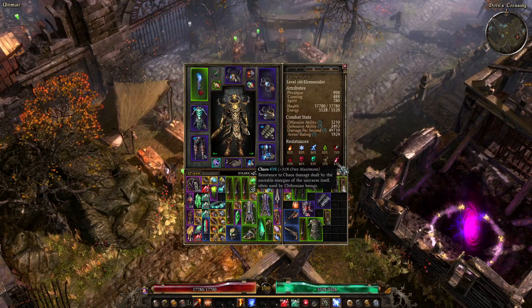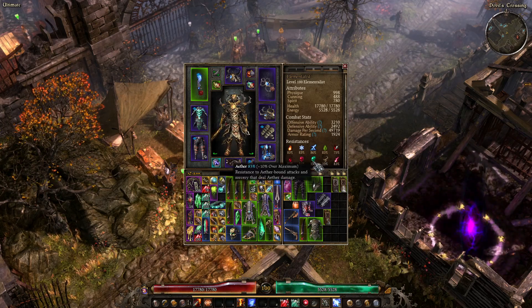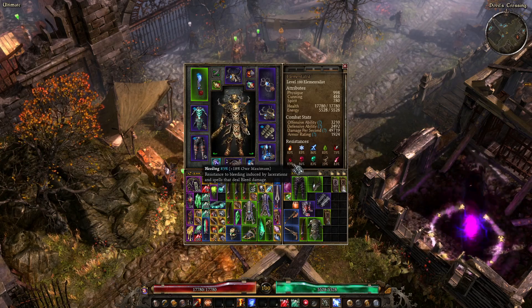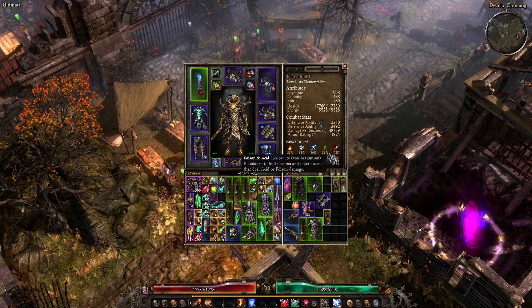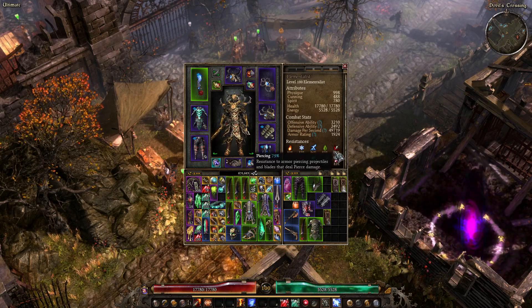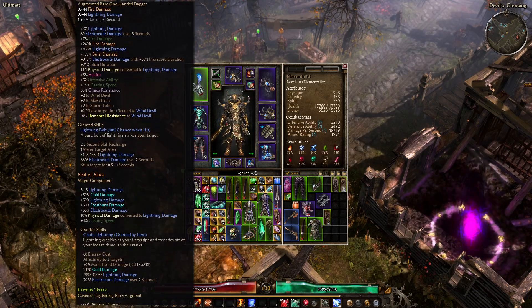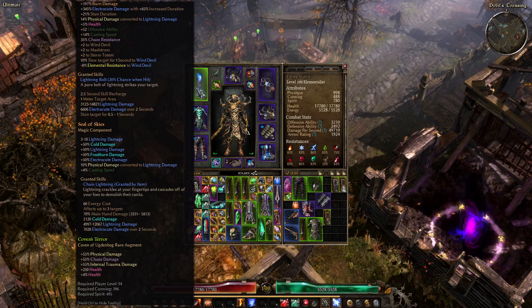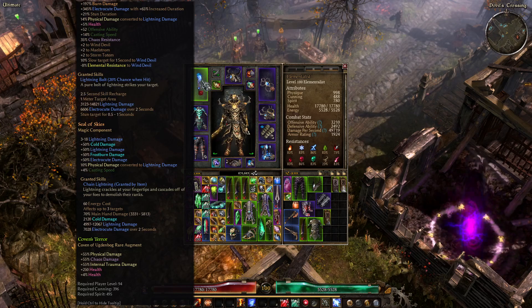Unbuffed right now: I have overcapped Chaos Res, overcapped Aether Res — still overcapped but not perfect — overcapped Vitality Res by a lot, overcapped Bleeding Res, overcapped Elemental Res, overcapped Poison Res. I'm not capped on Pierce Res, but Pierce Res will be overcapped when I max out, when I get better Weapon Enchants. Right now I'm using Physical Weapon Enchants with HP and %HP. The Lightning Damage ones have Pierce Res, so I'll be fine on Pierce Res when I get those Weapon Enchants.